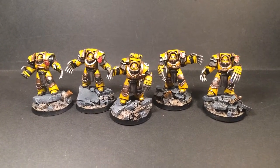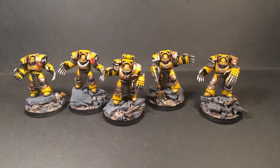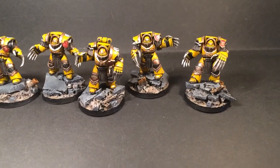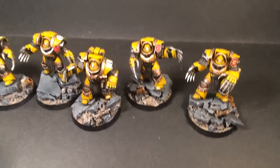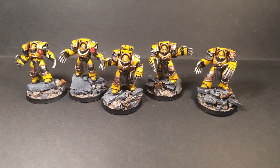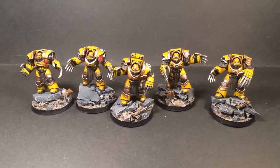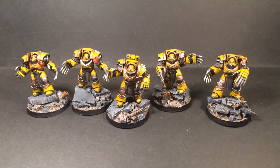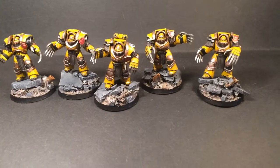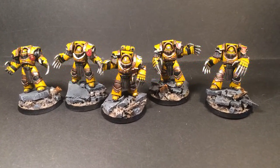Hi guys, Chris here. I just want to show you a small painting commission I've just finished — five Cataphractii Terminators for 30k, or Horus Heresy. They are Imperial Fists, as you can see. They're a prize for the winner of a contest I had on the podcast, so if you don't know about that, I suggest you listen to it. The winner wanted Imperial Fists, and I had no problem with that, as painting yellow is what I do.